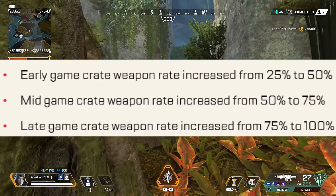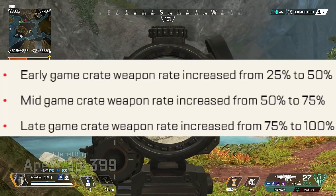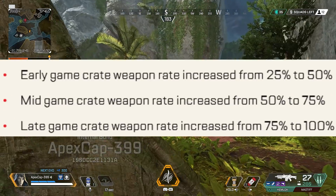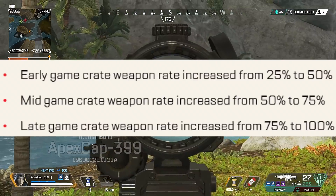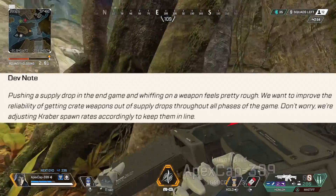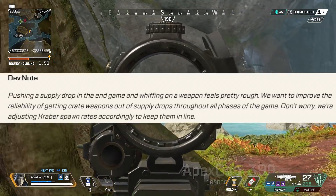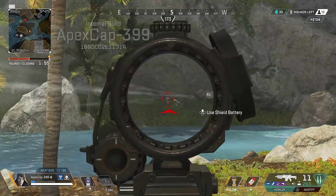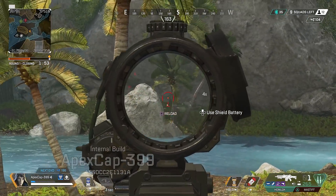Mid-game crate weapon rate increased from 50 to 75 percent, and the late game crate weapon rate increased from 75 to 100 percent. The dev note says pushing a supply drop in the end game and whiffing on a weapon feels rough, so they want to improve the reliability of getting crate weapons throughout all phases of the game. Kraber spawn rates are being adjusted accordingly to keep them in line.